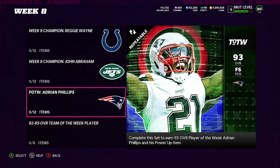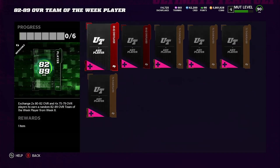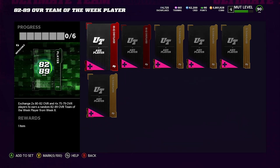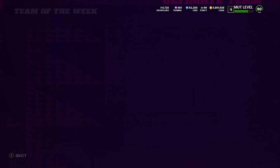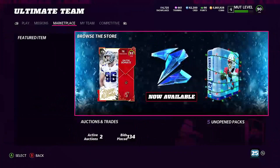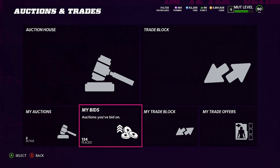Look at what it takes to actually complete the set — literally all you need is two 82-overalls and four 79-overalls. Whether you go through the snow method to get your 79s or 78-79s, whether you pull a proplex or use a get-a-player method — whatever you do — what I would do if I were you is just snipe, especially if you have a low coin stack. Coming back over to the auction house, you can snipe 80 and 82 overalls for literally about 1k coins.